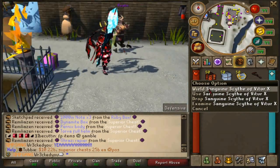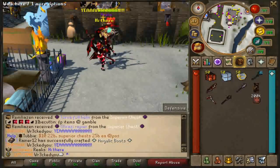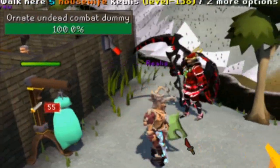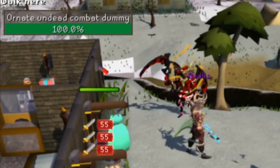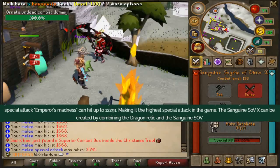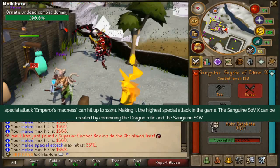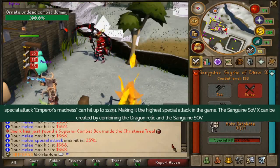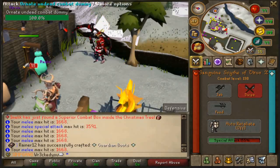This update is probably the craziest one in quite some time. There's a new Sanguine Scythe Vitter X, which is the new best-in-slot melee weapon. It literally hits 1.5 times faster than the Sanguine Scythe Vitter, making it one of the fastest melee weapons in the game. The ferocious special attack, Emperor's Madness, can hit up to 12,291 — making it the highest special attack weapon in game. The Sanguine Scythe Vitter X can be created by combining the Dragon Relic and the Sanguine Staff of Vitter.